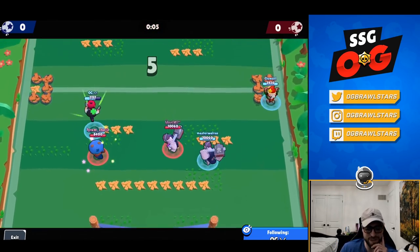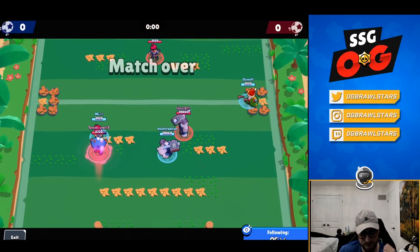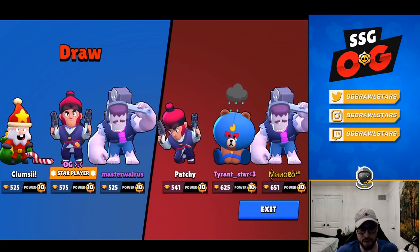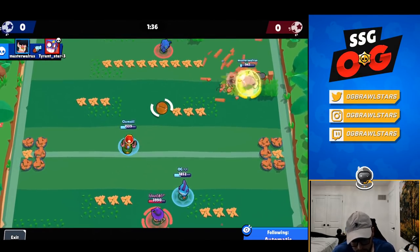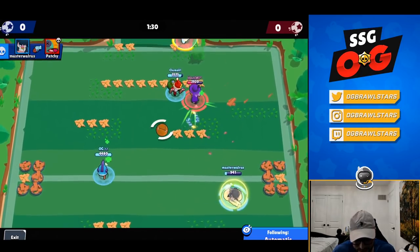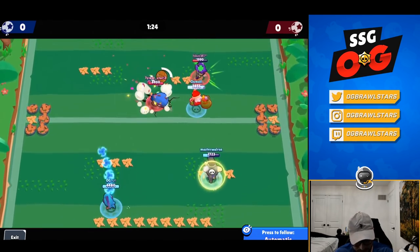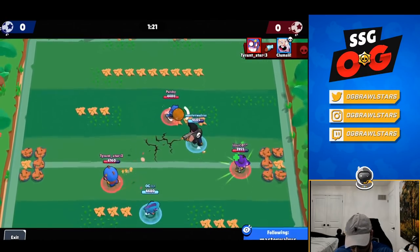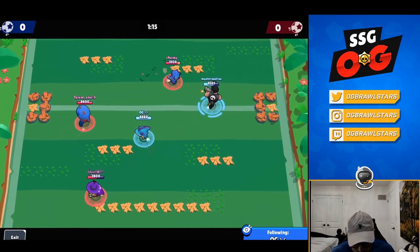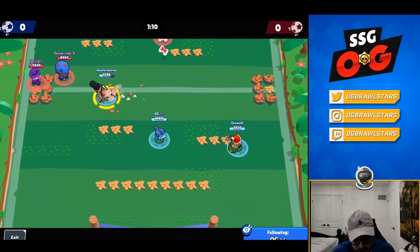I survived with 172 HP and got him with my super. I auto-aimed because I don't trust my aim shooting upside down — it's not my forte in 3v3s. I took the first game; I think it was 3-1 but it was really close and we both got away with really low HP once or twice. The map is pretty much gone at this point and me and Patchy can't wall-break, so there's one little piece of grass just stuck there. We're waiting for someone to signal, and Master Walrus comes in with the Bull.